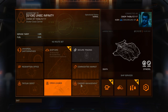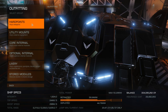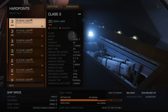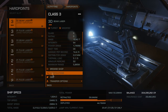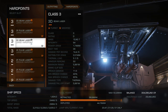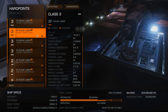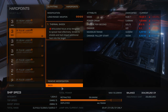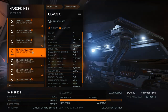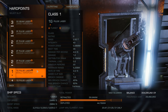As this is an AFK build, we will be using turreted weapons all over. Make sure you have only 2 beam lasers at most so that your power distributor doesn't start screaming for help. The rest of the hard points are going to be pulse lasers. For engineering, choose long range at the highest grade you can afford. For experimentals, you can choose whatever you like — I choose thermal vent on the beam lasers and random experimentals on the pulse lasers since I like the light show.